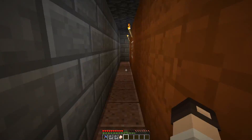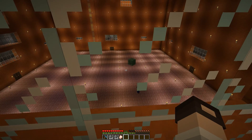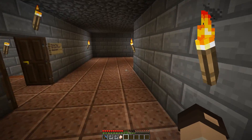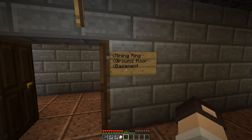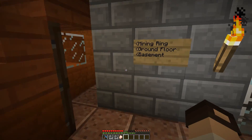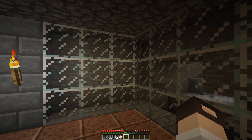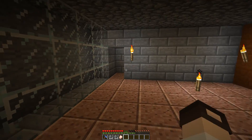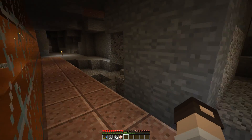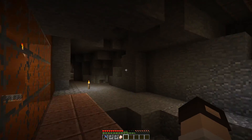Moving on — this room is kind of a foyer above the mining ring. Oh hello slime, hello zombie — you aren't welcome here. Anyway, this is above the mining ring, ground floor and basement, but we won't go down there just yet. Let's continue around the loop. This is not complete yet, but behind the glass is going to be a tree room — you never know when you'll need to get wood. The trees will be accessible via this staircase. As you can see I've got quite a lot of digging to do.